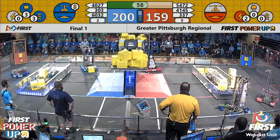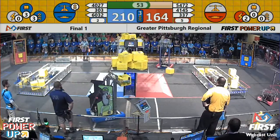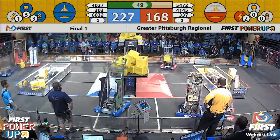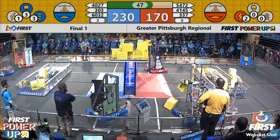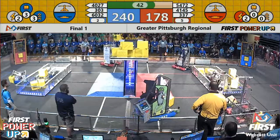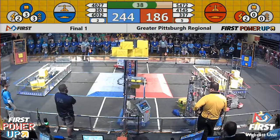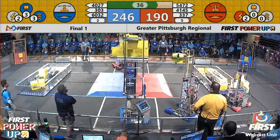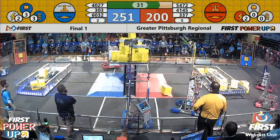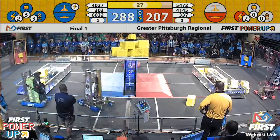The blue alliance still has the advantage and they're making it worse for the red alliance, activating the Force power-up. But just in the nick of time, the red alliance causes them to lose control of the scale — but blue gets it right back. Then a power cube falls out of blue alliance possession, and the red alliance capitalizes on this opportunity, gaining possession of the scale. They are closing in on the blue alliance, getting within 40 points. Blue alliance loses one, two — one falls off — but red alliance still has possession.